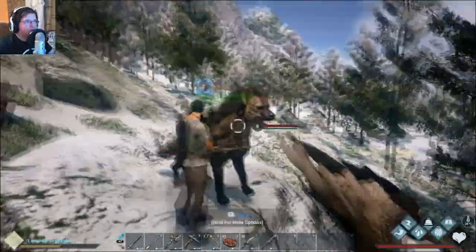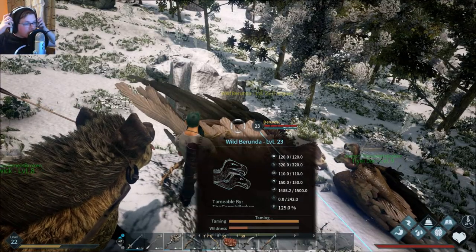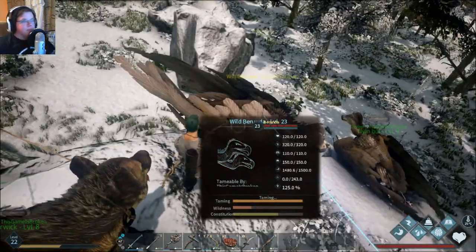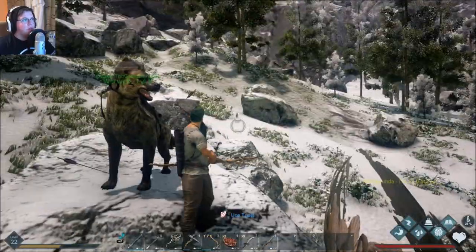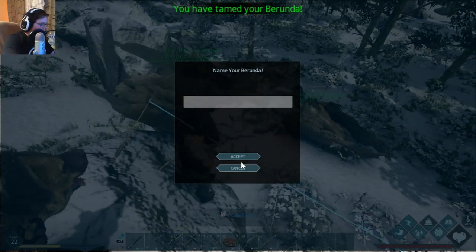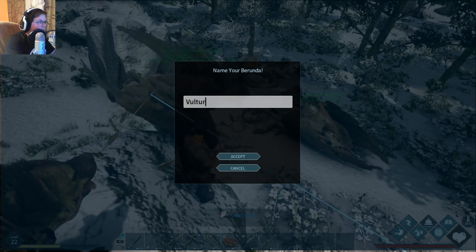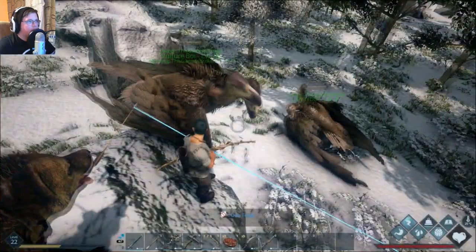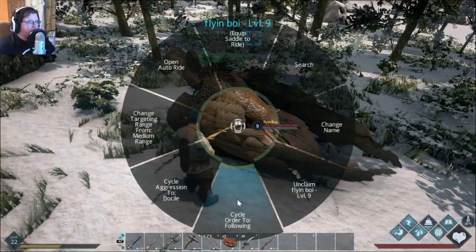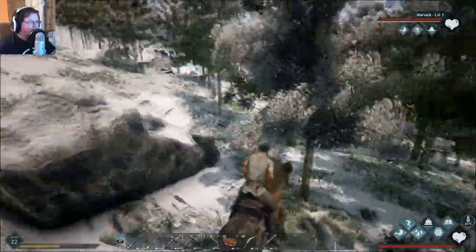Alright guys, we are about to get our second flying creature here in one moment. Then we're gonna run back to the house and we're gonna have to kind of park them somewhere - we don't really have room for these two because I can't really put them inside my house. Let's make sure this one is following. Now let's get back on this guy and let's go home.